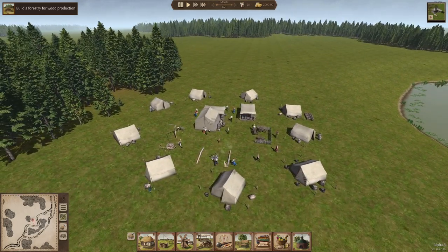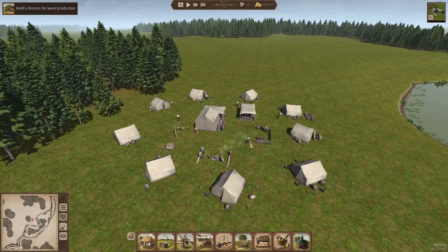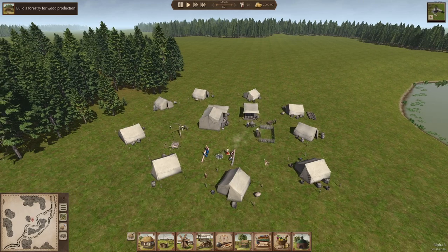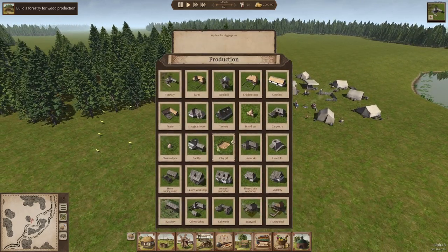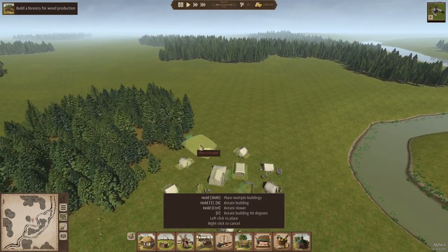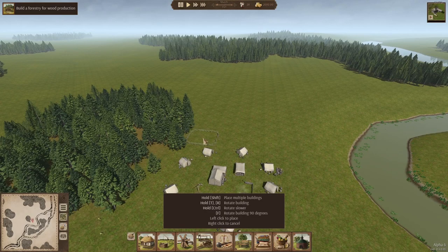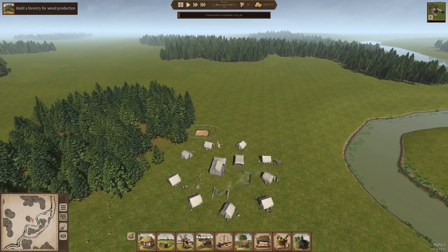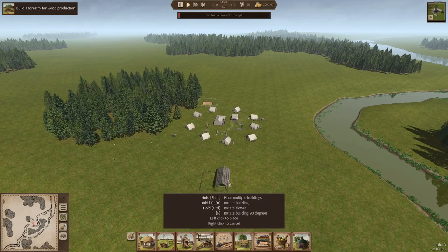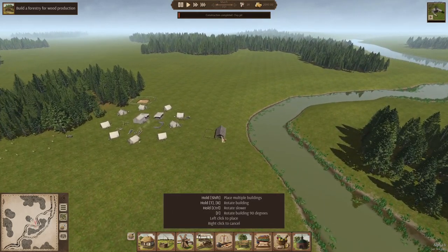This guy grabbed the cart, this guy grabs the cart — workers are using carts. We also need a clay pit, so let's put that up in here, kind of out of the way. And we're also going to need a thatchery. I've played this enough to know some of the stuff I'm going to need.